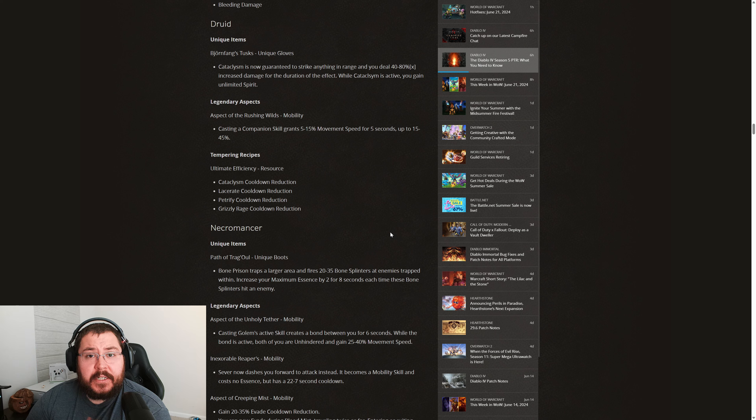Going into the Season 5 PTR, the Shepherd's Aspect will now give us companion skill damage instead of what it currently gives us in Season 4, which is Core and Wrath skill damage. What this does for the Druid class is that it's going to free up several skill and Aspect slots, allowing us Druid players to be a lot more dynamic with the builds we decide to create.